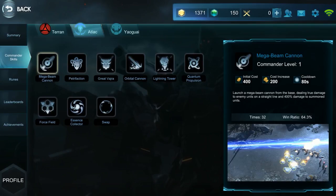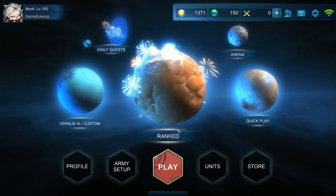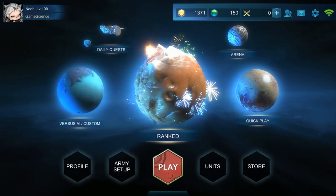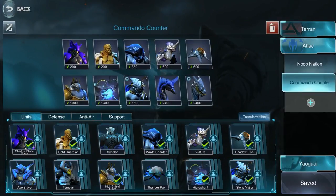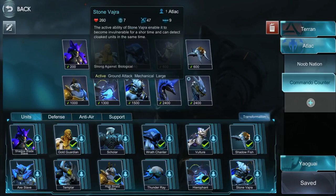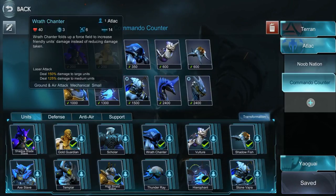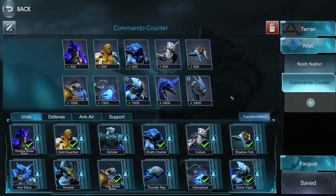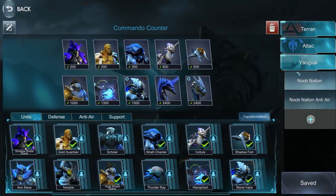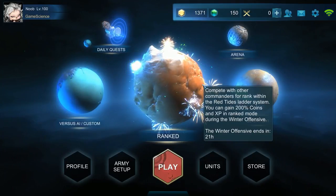With the Essence Collector skill, I gain essence very fast. It's an awesome counter for grenadiers because grenadiers try to flush you out early so you don't have time to build — but with this build you gain a lot of essence quickly. I didn't even need the Stone Vajra; I could have just spammed Unicorns and built Vultures to counter their units. That's the counter for the grenadier. Join me in the next episode where I talk about Yaguay and a very kick-ass build I found for Yaguay on higher tiers. My name is Noob — see you guys in the next one, bye!